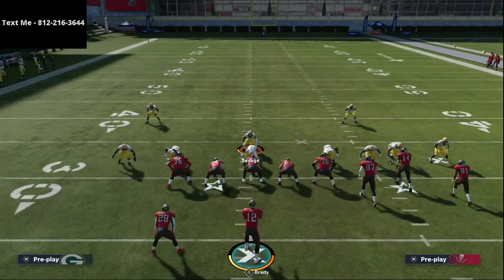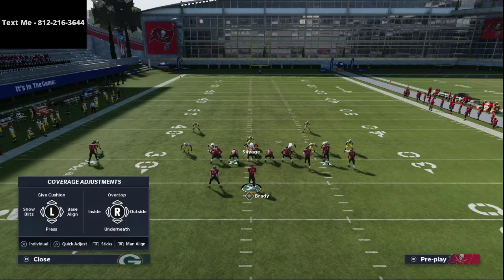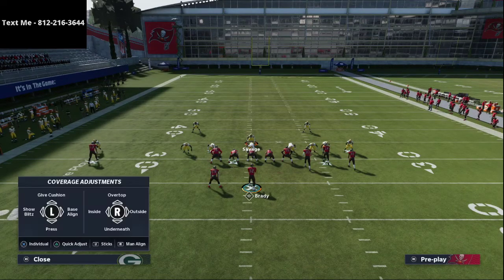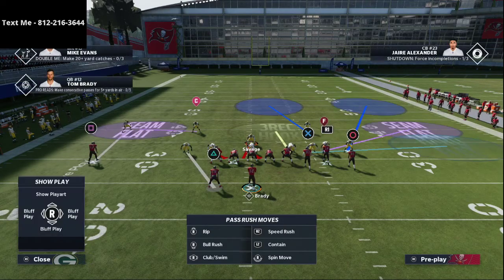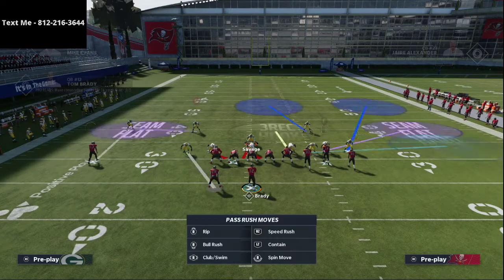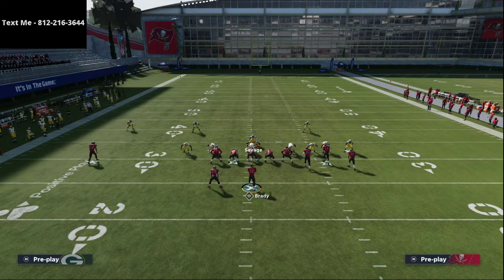One thing I would recommend is that you shade coverage over top, but make sure that you do that before you dive in too far. What I like to do is individually adjust the coverage on Mike Evans and make sure that I am backing off the coverage. That's going to help a ton so that you don't get burned over the top, while still keeping some of the really nice zone plays in this defense. And that's pretty much it — that's the setup.